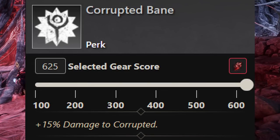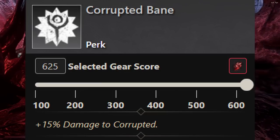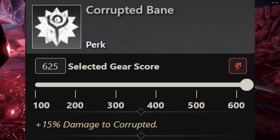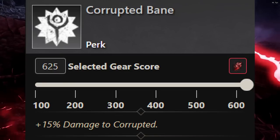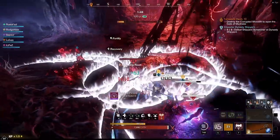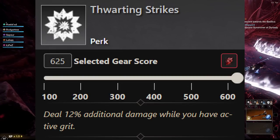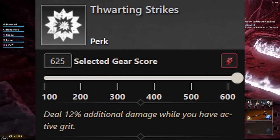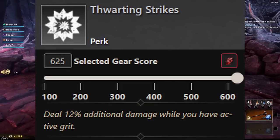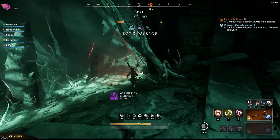The first perk is pretty obvious — it's going to be Corrupted Bane. Depending on what Bane type you need and what dungeon you're doing, you'll need that specific Bane. For Genesis you're going to need Angry Earth Bane. Corrupted Bane is going to be good for Tempest Heart or something like Dynasty. Next is Thwarting Strikes, which is very, very strong — deal 12% additional damage while you have Active Grit. With 300 Strength, we're always going to have that Active Grit, plus the Great Sword is going to continue to deal tons of damage. We don't really need a huge third perk, so we stop here with Thwarting Strikes. For the third perk, you can go with anything you want — maybe Refreshing Evasion or Refreshing.